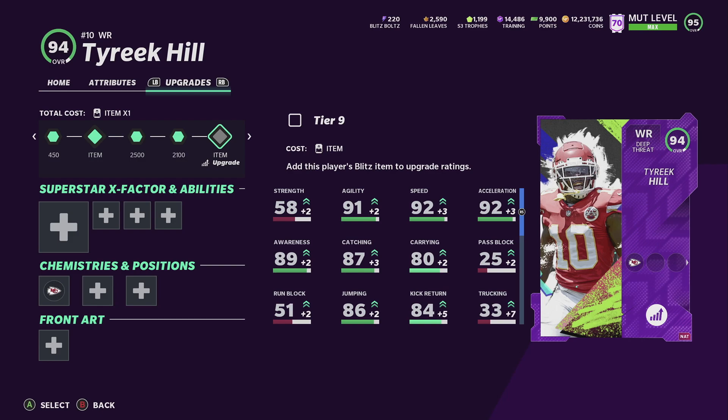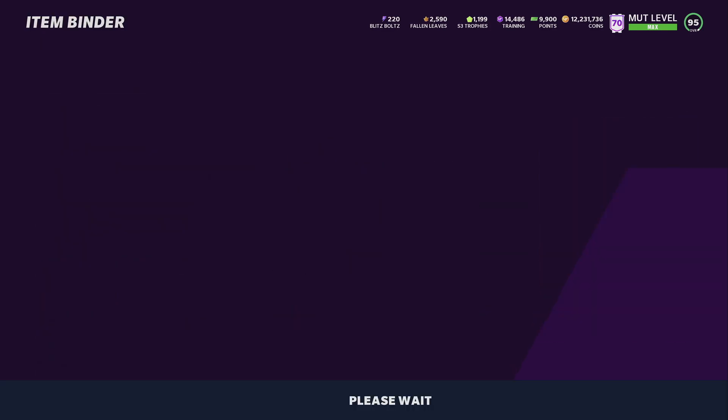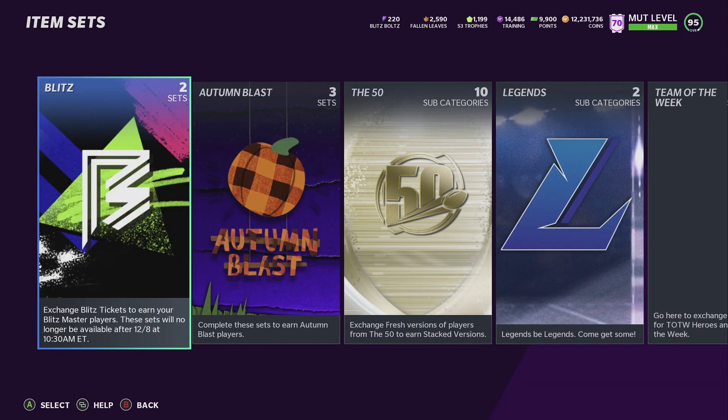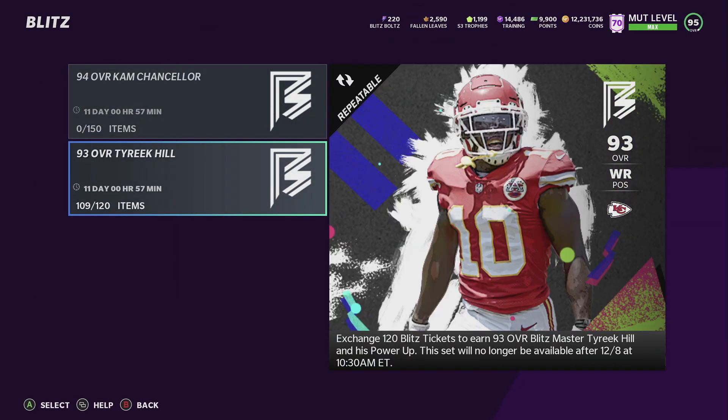Once you get this one here, you see he's a 94 overall with 95 speed and 95 acceleration - he's going to be the best receiver in the game just because of the speed, even better than Calvin Johnson, because Calvin Johnson only has 93 speed powered up. This is 95 speed without Sprinter, without theme team, without any boost. With Sprinter and theme team you get him to 99 speed.